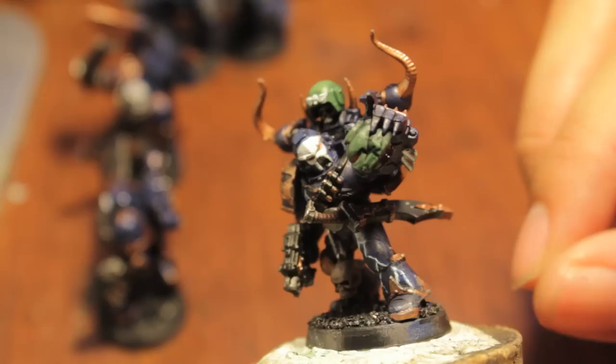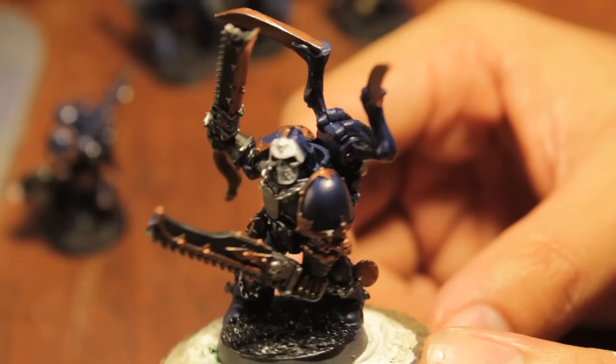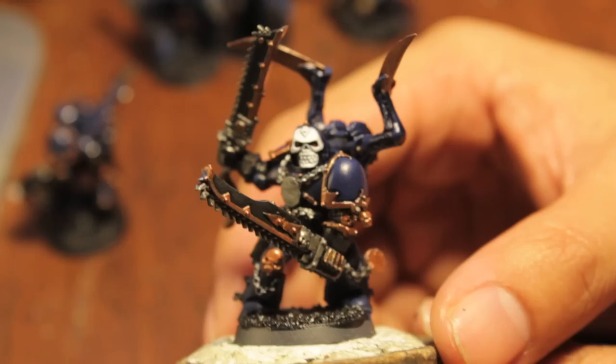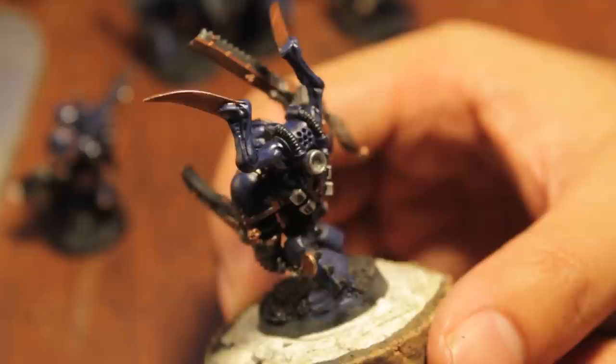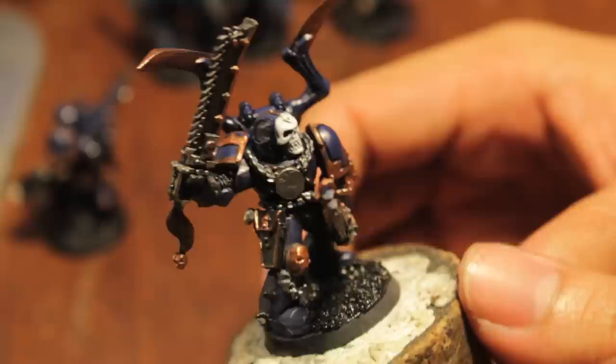Let me show you Choppy McChopperson. He looks really cool with the skull mask. The shape and contour of that helmet really lets you define that skull, that leering skull look. The thing that's taking the longest time is picking out all the metal details, because some of them I like doing in silver, some of them in brass or this Balthazar gold color. Just going back over them, picking out all the details like the little buttons and the rivets. Oh, these rivets are taking me forever.